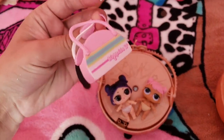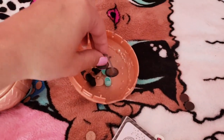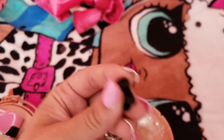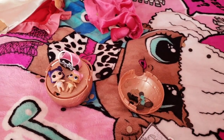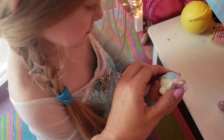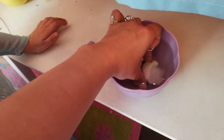Alice also has little Sugar and little Spice, who came together in one ball, and they come with glasses and two pairs of shoes. Now we're going to get some water and see what Hop Hop does and what little Dawn and little Dusk do. There we go — look, ready?